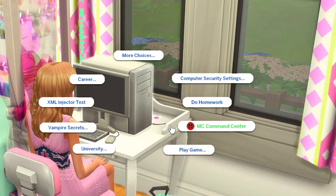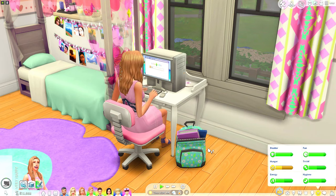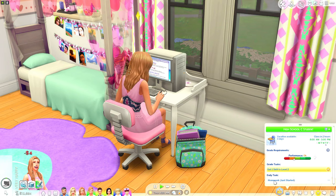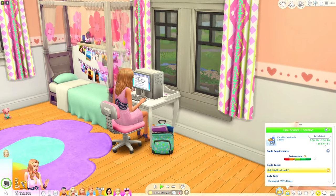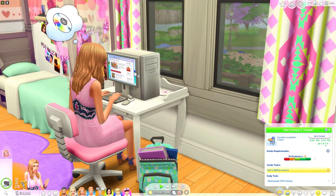Our first mod is the do homework online mod. Now if you click on any computer you have the option to do your homework from school. Under the homework section you can see that the homework was just started. This mod also works for your university sims — they can go on their computer and do their university homework.